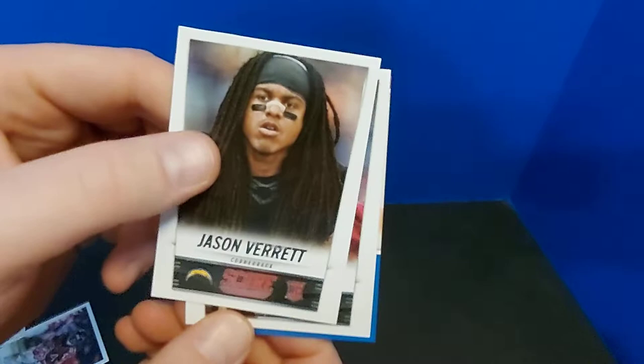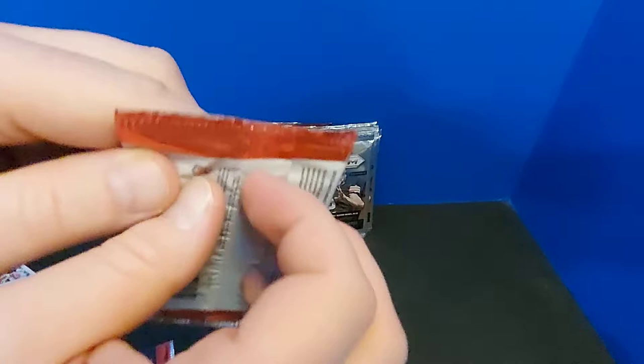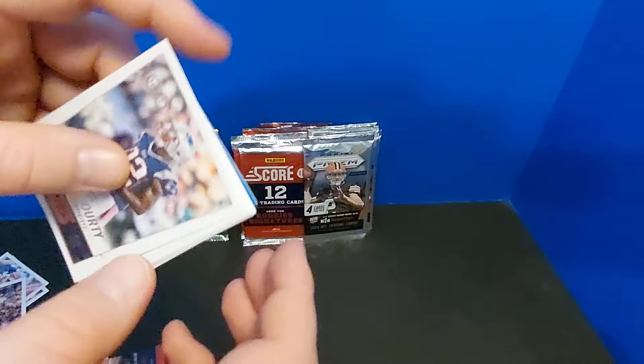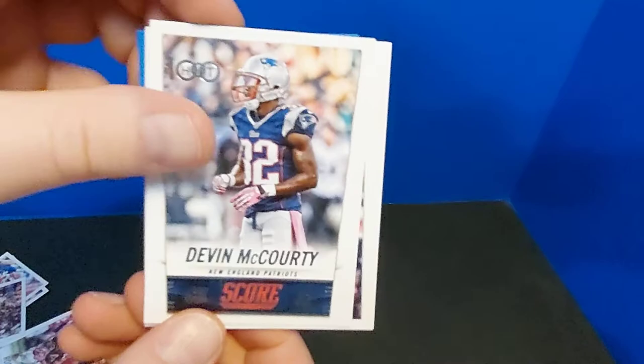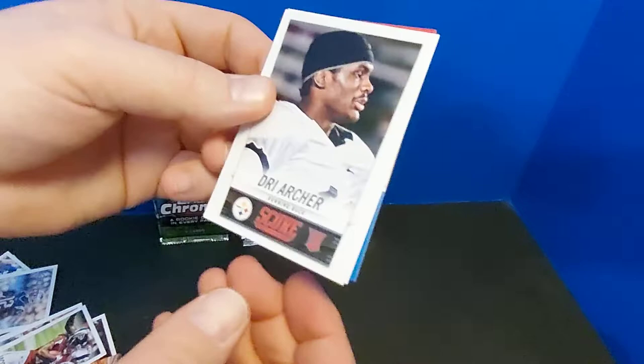Jason Verrett and Trent Murphy. Got some new stuff to open — found a mega box of Donruss baseball, which we'll see here soon. Another Hot 100, this time Devin McCourty, Darrell Revis, Justin Houston, Jakees Rogers, Dry Archer — cool name but I don't remember him.